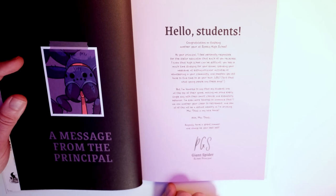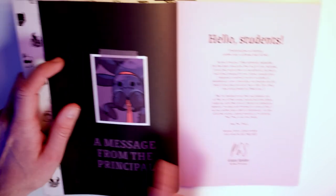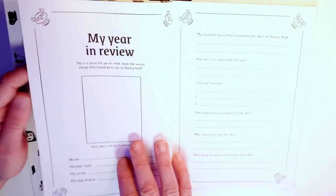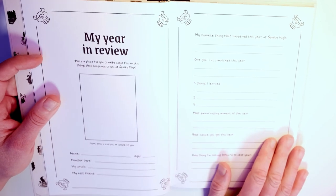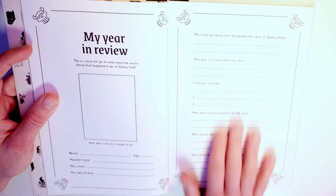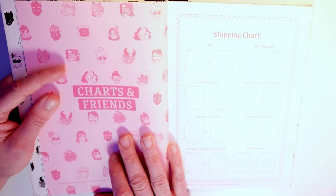Hello students! I have a message from the principal giant spider. Here he is — or she, or it. Then you have all these pages to put all the information — picture of you, goals, etc. Like in a normal My Friends book or yearbook.